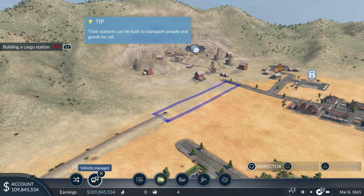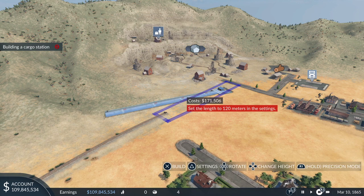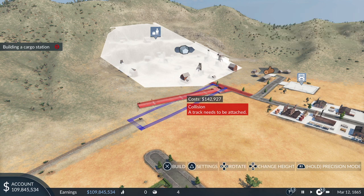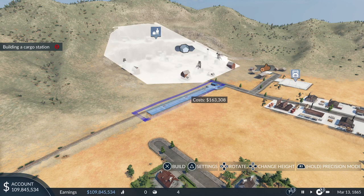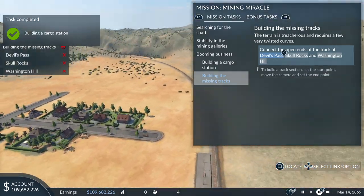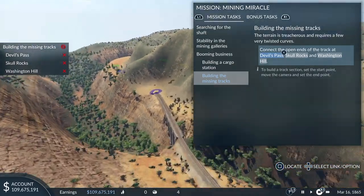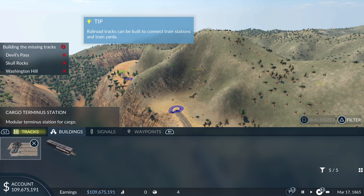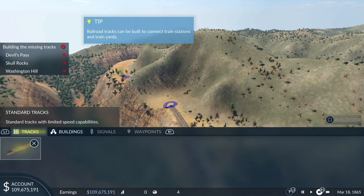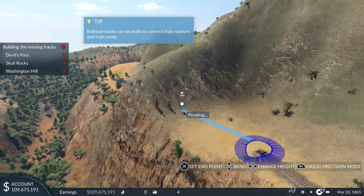So now it's telling us we've got silver ore in our mine and we can build our first railway to take it to a different town. We need to build a train station first, so we go to the rail tab — buildings — and it's highlighted in yellow, which is quite nice. The platform's too long so let's set it to 120 metres. We need to spin it so it's in the box using the d-pad. The terrain is treacherous and requires a few twisted curves — there's some tracks missing so we need to connect them up.